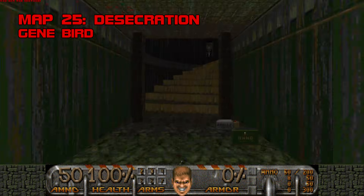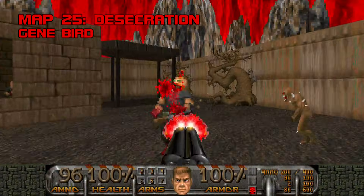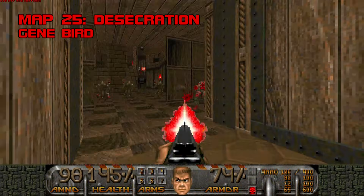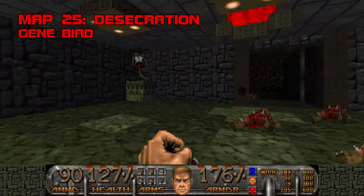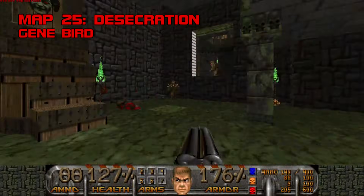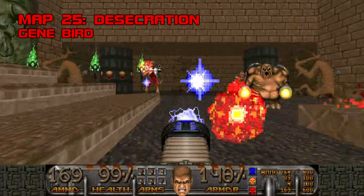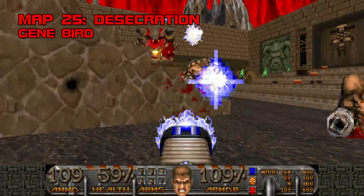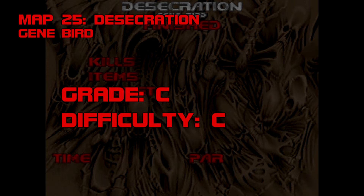Map 25: Desecration. Well, it's no Mucus Flow. All I can say is Gene Bird should have called this one 'Redemption,' because it's his best map by a mile. The fights feel much less haphazard, the verticality is a welcome change of pace, and the detailing is almost cozy by Gene Bird's standards. I don't like it per se, but it's a dramatic improvement — which makes sense because Desecration was the only map he made specifically for this megawad. The other four were old standalone releases, presumably included for the sake of getting to 32 maps. In other words, Gene Bird was more sacrificial lamb than undeserving hack. Doesn't make his maps any better, but it softens my heart enough to give Desecration a C, with a difficulty of C.